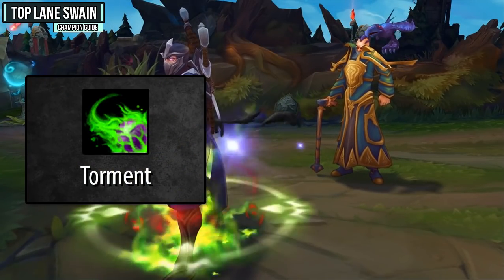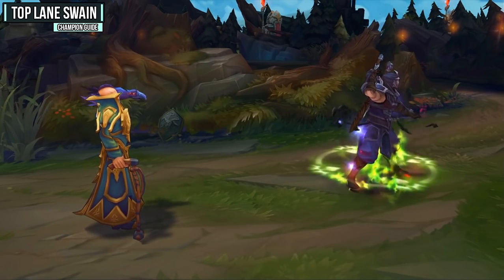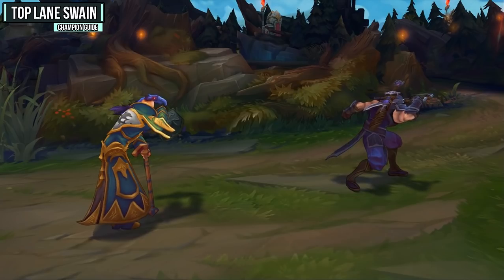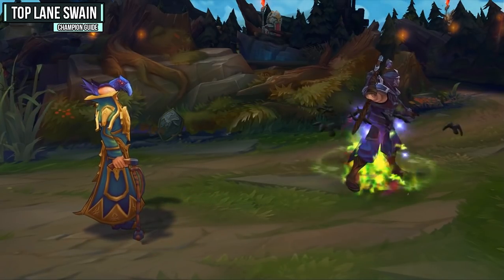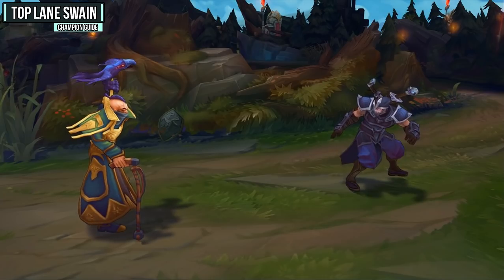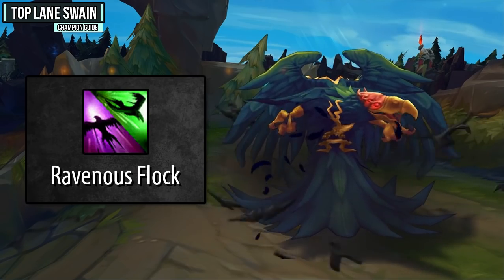Swain's E is Torment — a pretty decent damage-over-time. It's a point-and-click, which gives you reliable damage. When used on an enemy champion it damages them over four seconds and Swain's damage against them is amplified by 20%. Therefore, when going for an all-in, you want to use this early in your combo to get more damage out. Although it's a good ability, we're going to be maxing it last because our Q does a lot more damage and our W has a scaling root duration.